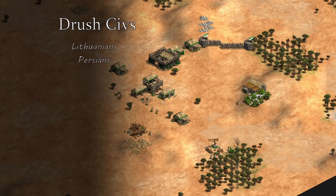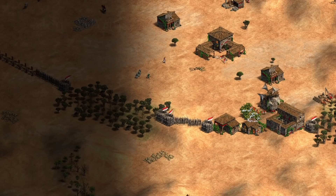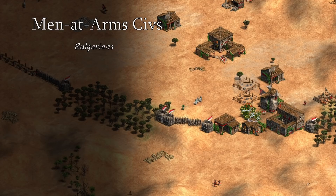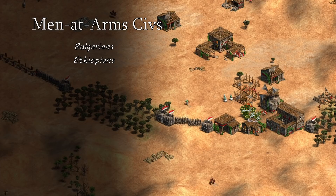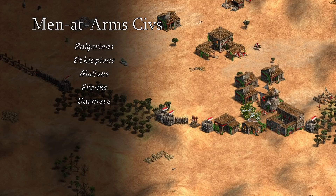Good Drush civs include Lithuanians and Persians, which can do barracks before lumber camp to hit at around 4.5 minutes, Goths who get a discount on their units, and Portuguese and Spanish who like to drush while they wall and get to Castle Age fast. For men-at-arms openings, Bulgarians is great because of the free men-at-arms upgrade and cheaper blacksmith techs. Ethiopians get 100 food and 100 gold at the start of Feudal Age and have faster-firing archers. Malians have cheaper buildings and extra pierce armor on their men-at-arms. Franks and Burmese each get one feudal eco-tech for free.